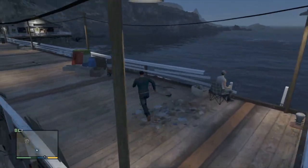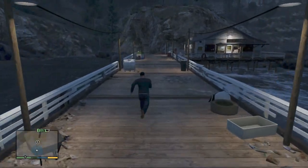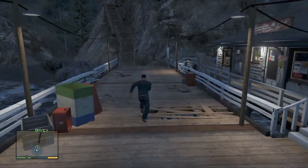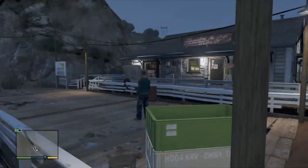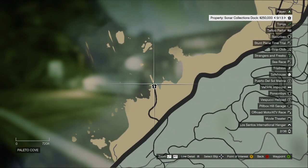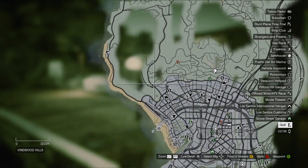Basically what you're going to want to do is come to where I am right now. The first thing I want to say before I get into the video — you're going to have to do some missions. I'm not going to give it away, but the only way this is going to work is if you complete the mission. The mission has to do with a submarine, so once you get to that mission you'll know what I'm talking about. Once you're done with that mission, this thing will actually be purchasable.